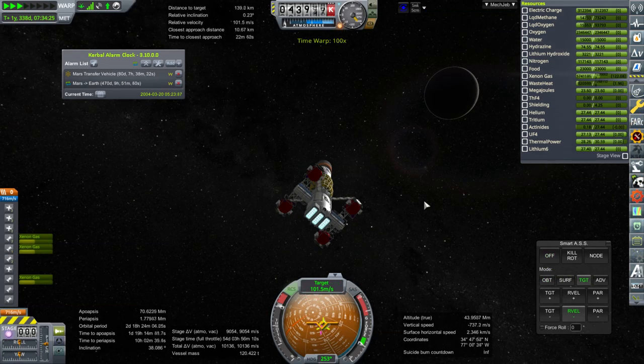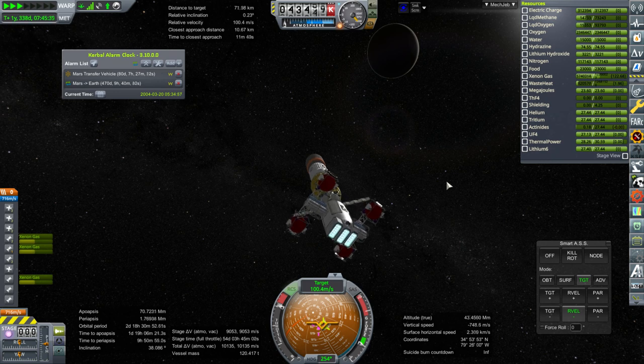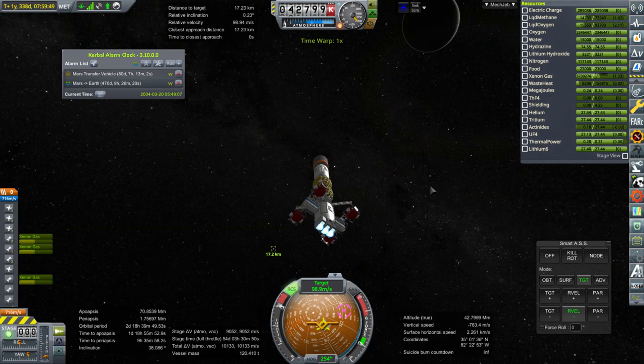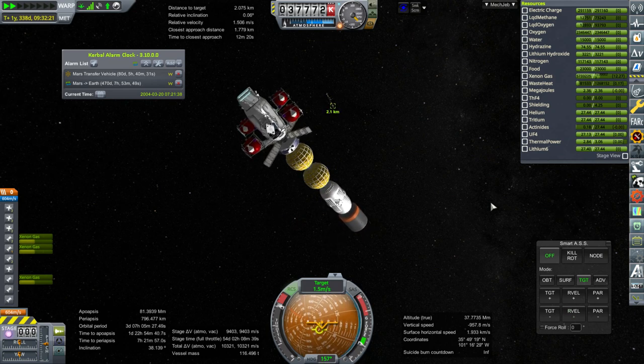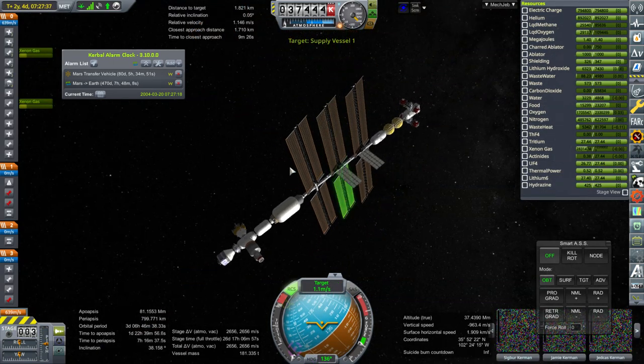I mean, having demonstrated the potential efficacy of ion engines, I'm gonna try my best to get away from ion engines as quickly as possible. NASA can do this — it's totally possible — but I've had enough pain and suffering. I think supply vessels can be sent on ion engines but I want my kerbals to be on a nuclear vessel.